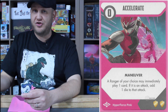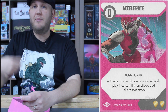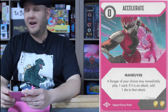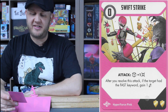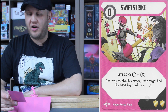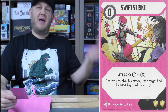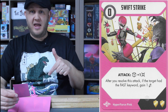Any extra dice could mean the difference between winning and utter defeat. Continuing to use her speed and taking advantage of the fast keyword: Swift Strike, a zero cost attack card. Roll one die and deal one guaranteed damage. After you resolve this attack, if the target had the fast keyword, gain one energy. This is great to play in conjunction with her Impulsive ability, because you spend the energy and this gains it back, keeping two energy in the pool at the start of the game.